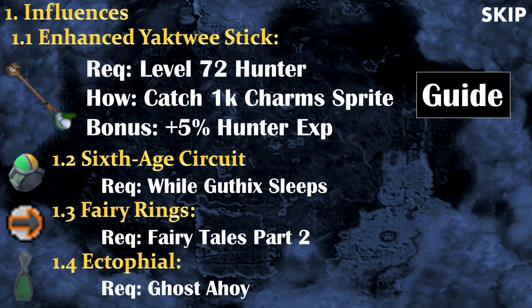First of all let's talk about the influences — stuff you can do before training divination that will be quite useful. The first and probably most important one is the Enhanced Yaktwice Stick. To get one you will need at least level 70 and catch 1000 charm sprites. By having this in your equipment you will get 5% bonus hunter experience, and you'll see why that's useful later in the video.